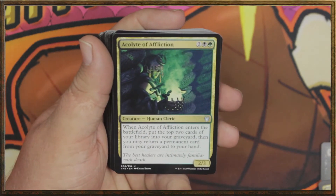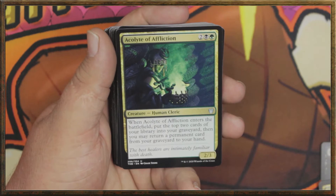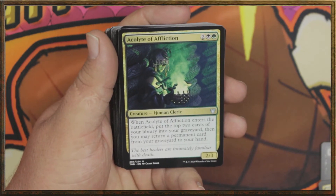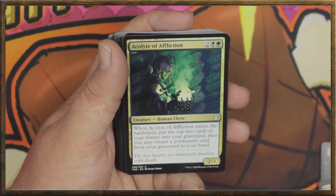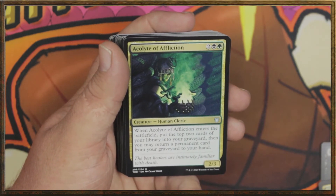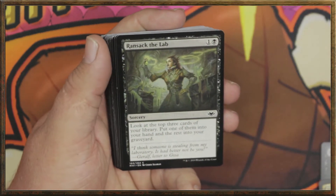Next, we've got an Acolyte of Affliction — you can probably hear my puppies in there playing and going crazy. Two, a black, and a green for a human cleric. When Acolyte of Affliction enters the battlefield, put the top two cards of your library into your graveyard, then you may return a permanent card from your graveyard to your hand. I like being able to do that.